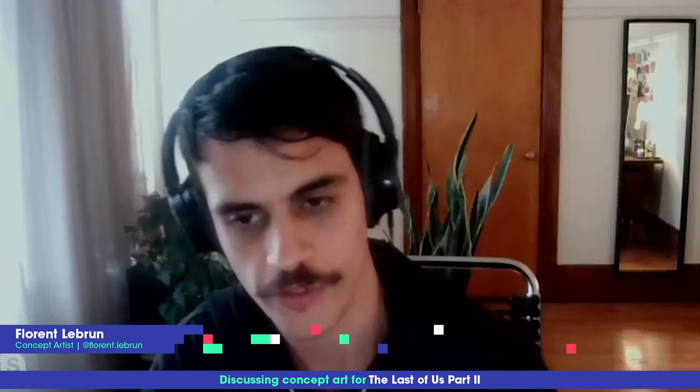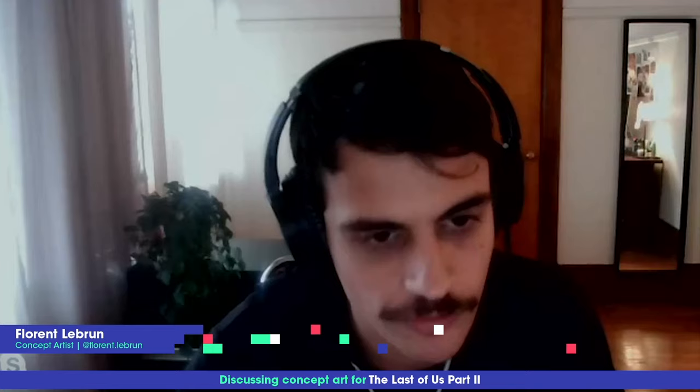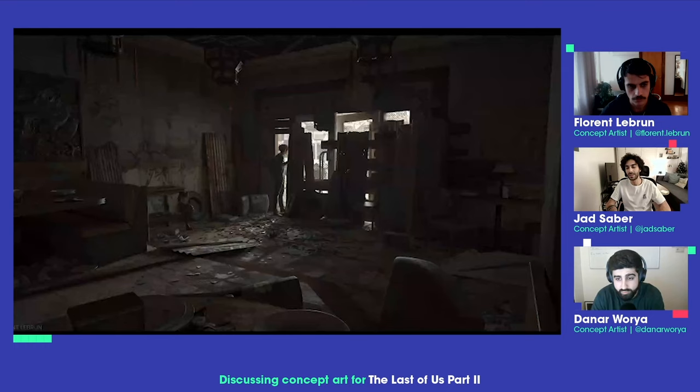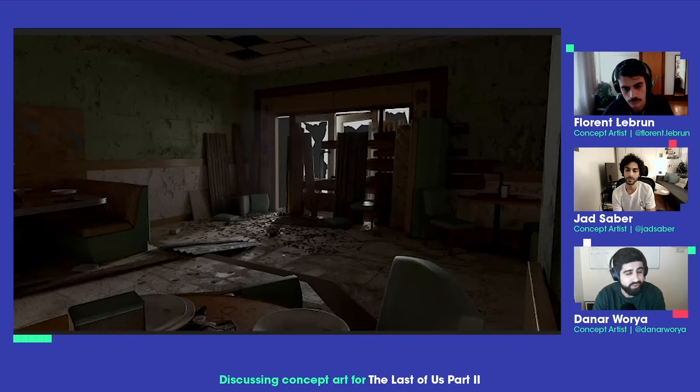Even Florent's first images had very little 3D — the snow image in Jackson had no 3D, or maybe 20-30% later on. The more we moved forward in the project, the more we implemented 3D as a base, but the early work was mostly 2D. And looking back, you can see that level of detail was considered impressive then, but now you could go even further — though that doesn't mean you always should.